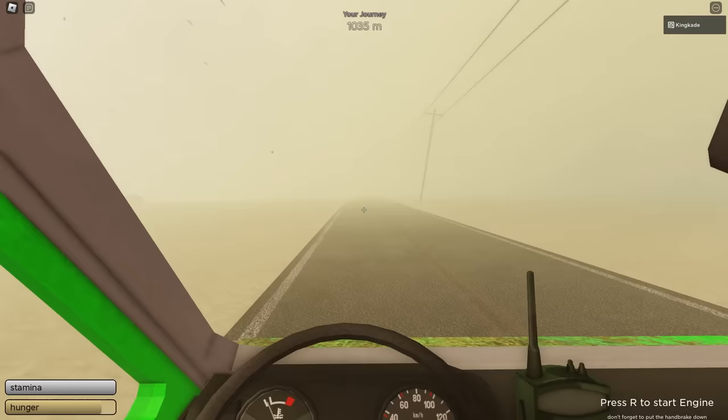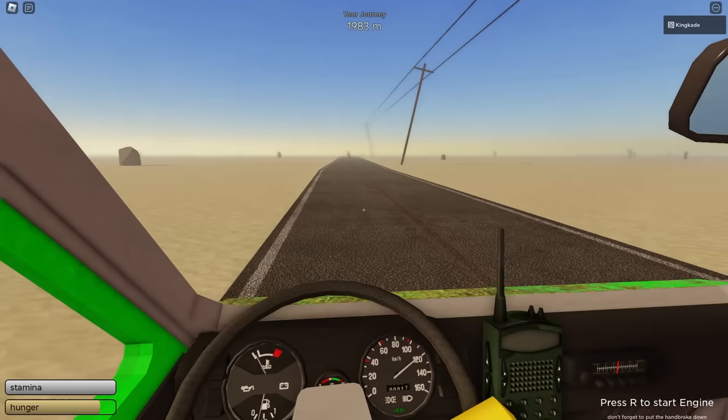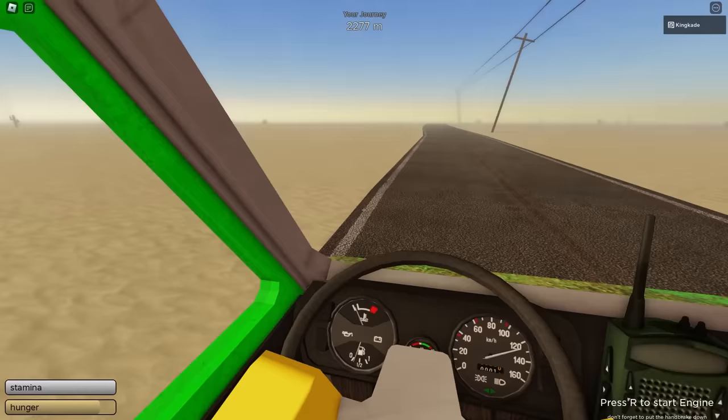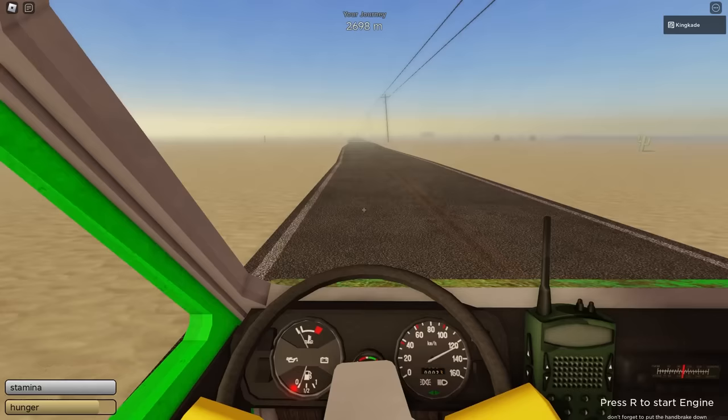We're constantly driving forward until we pass the sandstorm. Once the sandstorm ends, it's pretty much over because we made it far enough. Now we want to look for buildings because we're going to need gas and all sorts of stuff soon. If you're good enough at the game, you could stop at buildings inside the sandstorm, but if you're new I recommend just passing them. Keep an eye on your stats panel — it shows your speed and how much fuel you have. We're very low on fuel right now, so hopefully we can find a building soon.